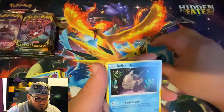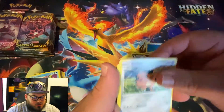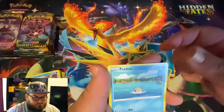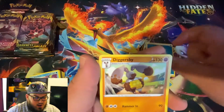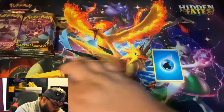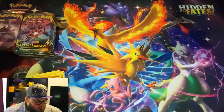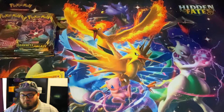Heat Energy, Relicant, Zwellius, Wishiwashi, Cufant, Sinistee, Feebass, Passimian, a Reverse Bird Keeper, and a Digger's Bee. So far no hits, no real big heavy hitters yet, so hopefully we get one pretty soon.